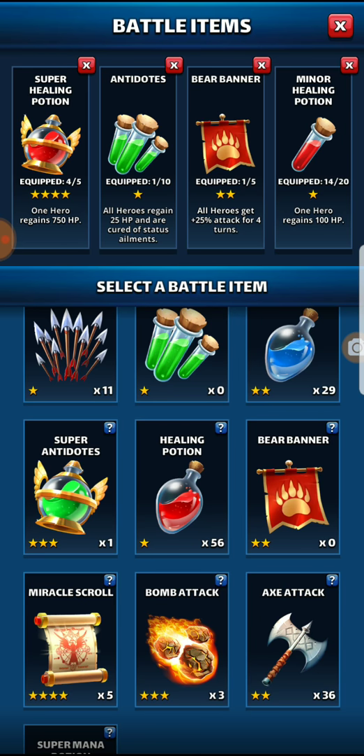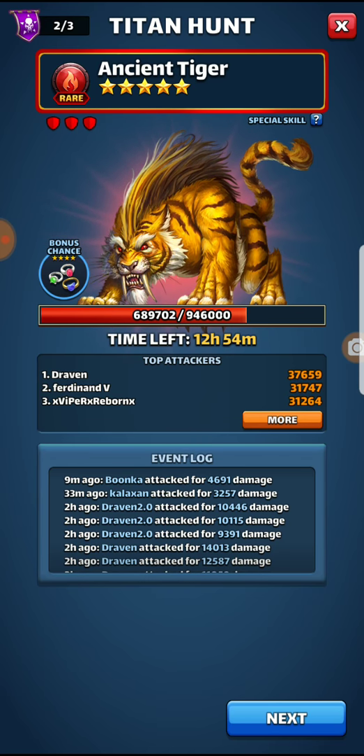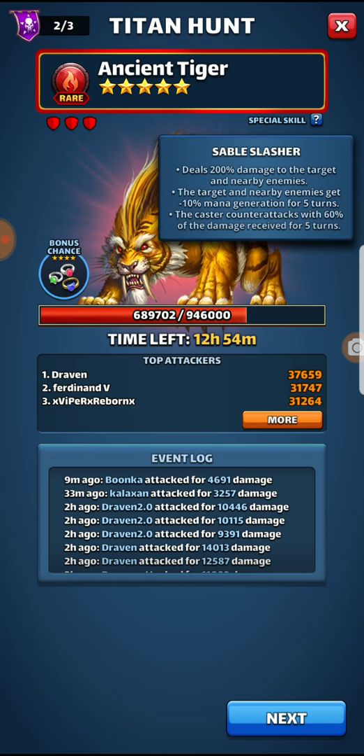Hi folks, it's Mega Man and I'm back with some titan hits today. We're going up against the Rare Tiger — let's see here, deals 200% damage to the target and nearby enemies, and target and nearby enemies get 10% mana generation for five turns.